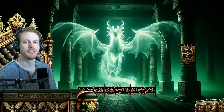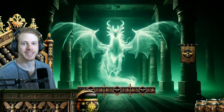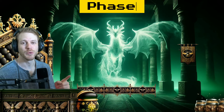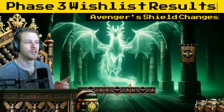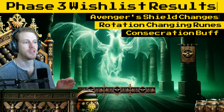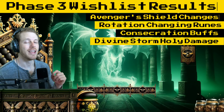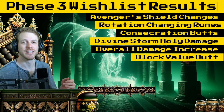Before we do that, we're going to go into our Phase 3 wish list that we did last time around, to see what we were able to get, what we missed, and if there's anything we still want. For our Phase 3 wish list, we wanted Avenger's Shield changes, rotational runes, consecration buffs, making Divine Storm holy damage, an overall damage increase, and increasing the viability of block value.